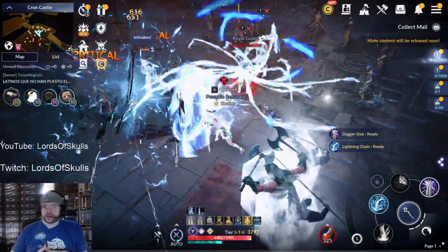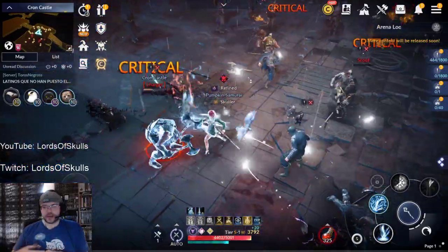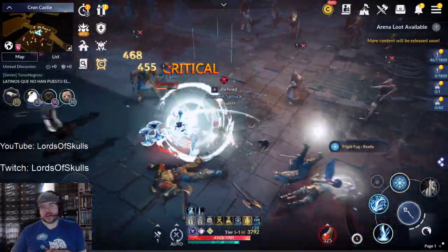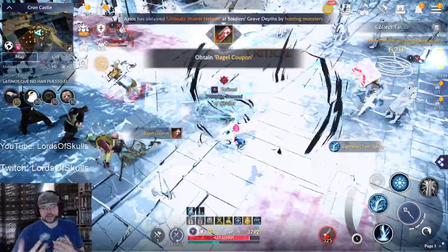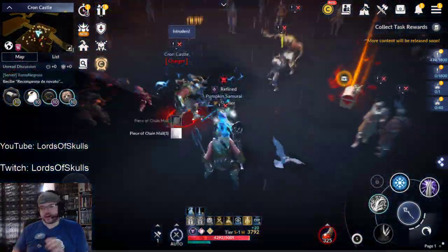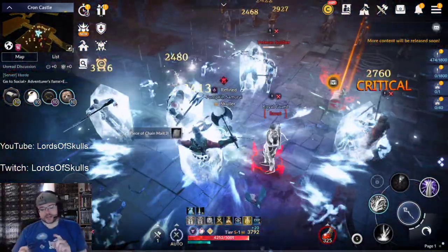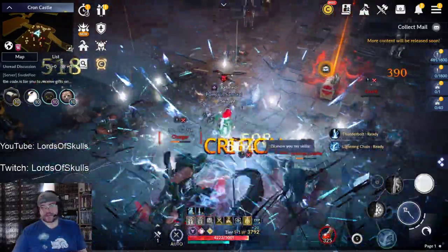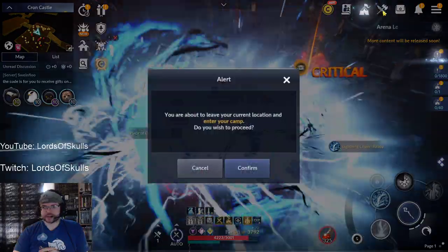You can see my build right now in the video. This is in Krone Castle, one of the popular places to farm at. This build mostly consists of four abilities: Thunder Chain, Thunderbolt, Frigid Fog, and the dagger skill.